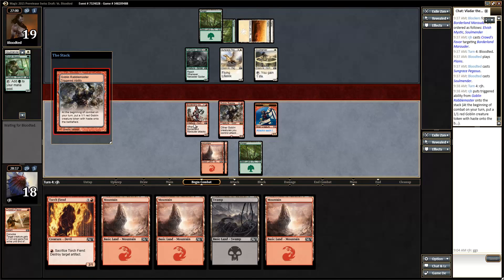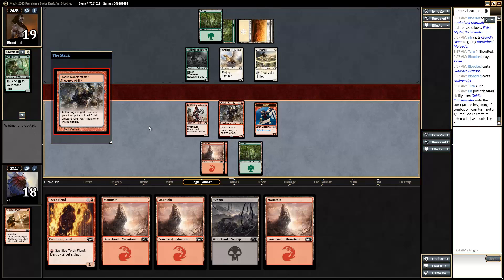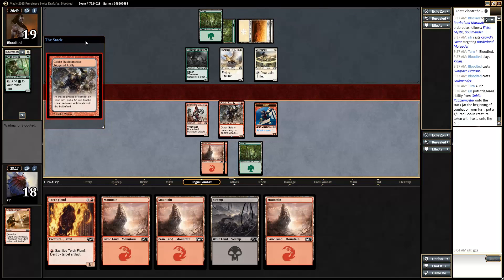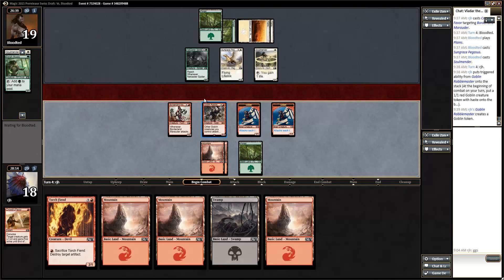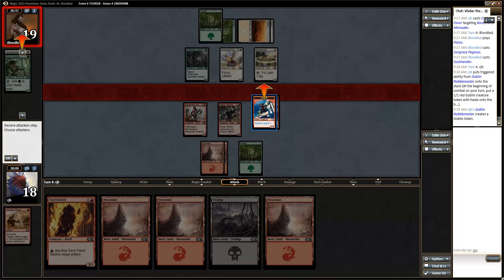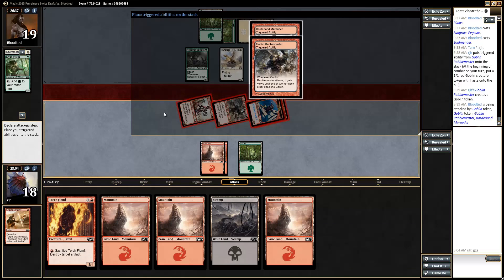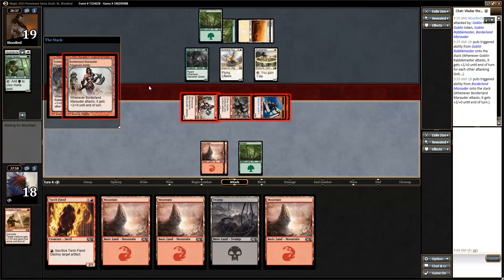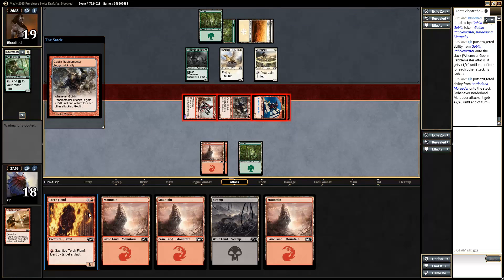I could just go ahead and attack with the Goblin Rabble now that it becomes a 4/2. My opponent would have to double block or trade off. There's a trade that could happen here - but we're waiting for Blood Ted. I'm making sure I wasn't missing my triggers, which I've been doing in the new client since I'm not intuitively or quickly hitting them. My instinct is to go ahead and attack with the Goblin Rabble, put some pressure on my opponent. I want to push through some life - make my opponent trade so my opponent has no cards. We do have a Torch Fiend next.